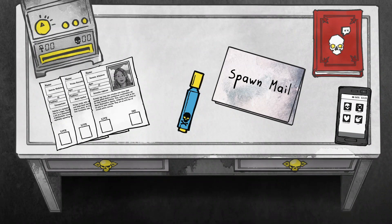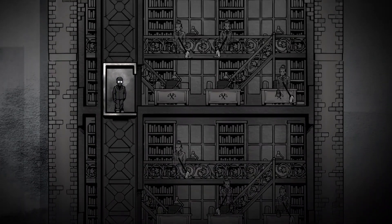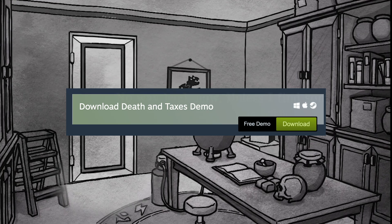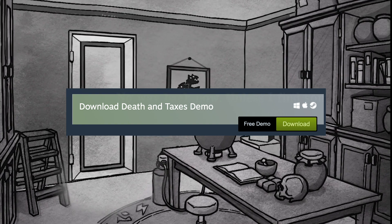You can also decorate your desk, pet the cat, or stare in the mirror. This one is ideal for gamers who enjoy job-type simulations in the spirit of Papers Please. Death and Taxes is available on Steam and should run on any Mac. If you aren't sure about Death and Taxes, there's a demo available on Steam for you to try out first.